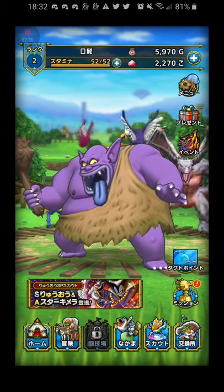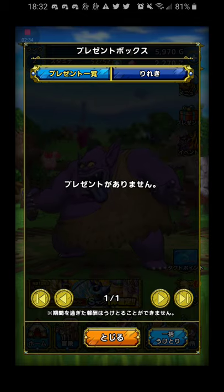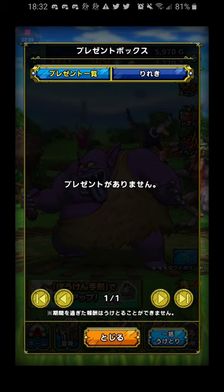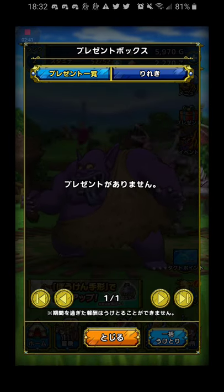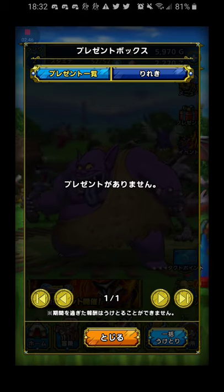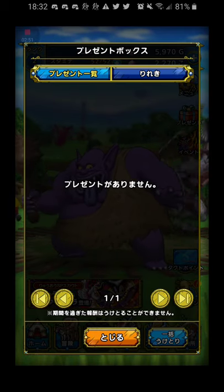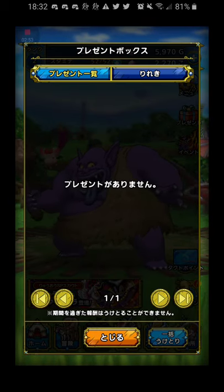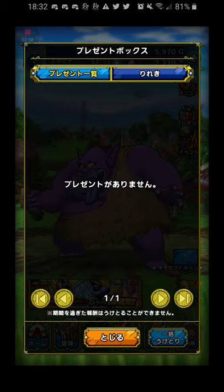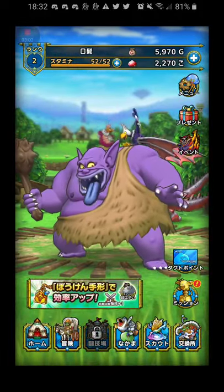Under the menu button, you have your present box. Your gems will come into here. No matter how you acquire gems, they will always come to your present box, so you have to come here and get them out every time, which is really annoying. In the bottom, the close button is orange. To the right of that, there's a little blue button — that's how you accept them all at once. But they're in pages, so it only accepts all on the current page, so you have to keep doing that until you've accepted them all. That's the most annoying thing about this game.